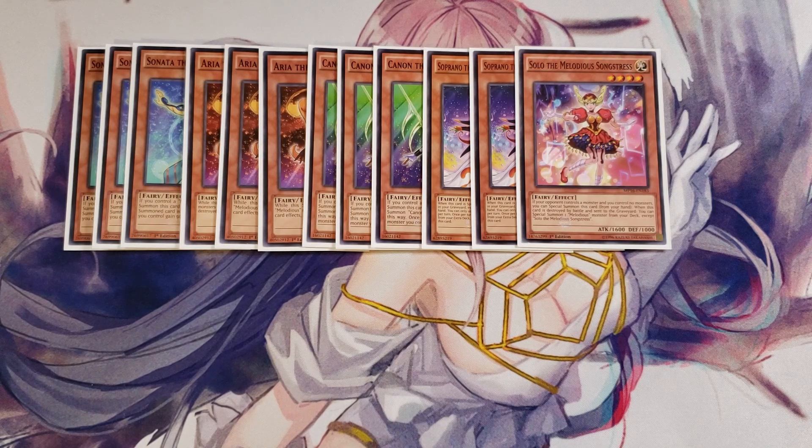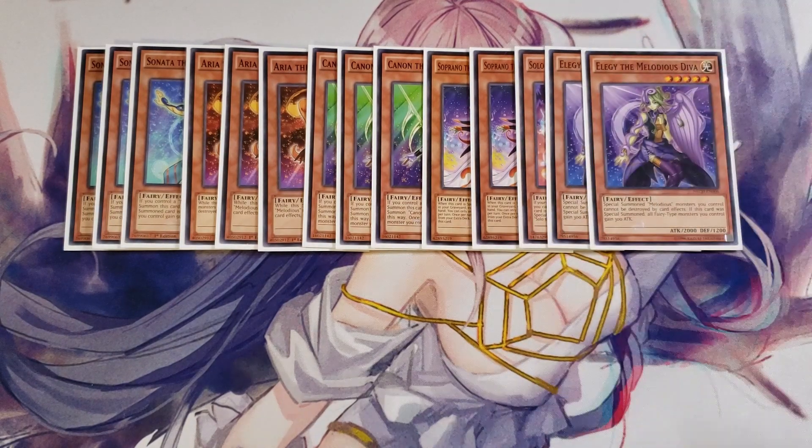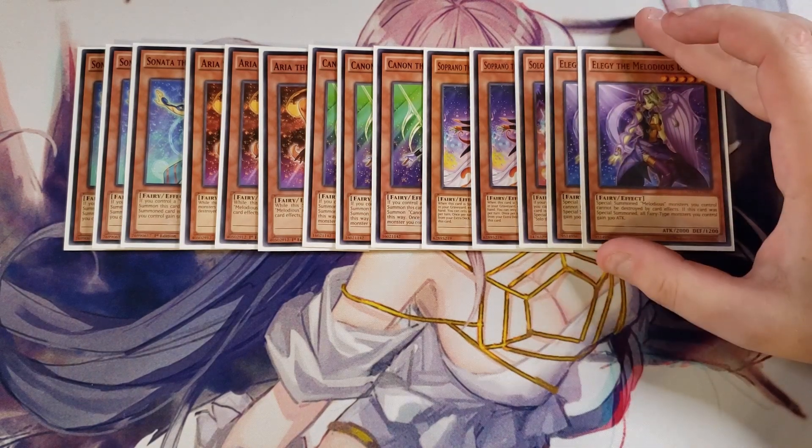We then play two copies of Eulogy the Melodious Diva. She's a good two-of in this deck. You get her out with Trans Modify a lot, and while she's on the field, special summoned Melodious monsters you control cannot be destroyed by card effects. And if this card was special summoned, all fairy monsters you control gain 300 additional attack points, which is pretty good because the majority of your Melodious monsters you're special summoning anyway.